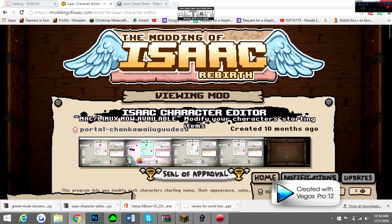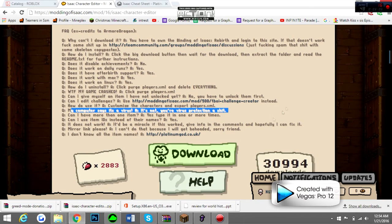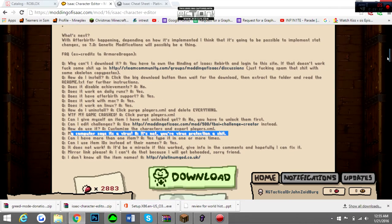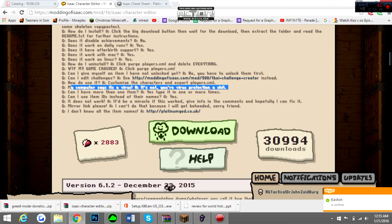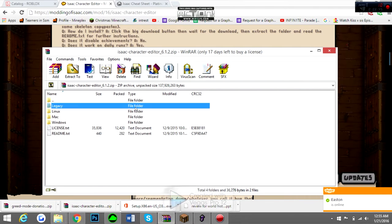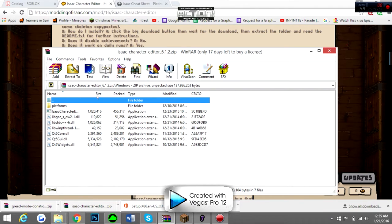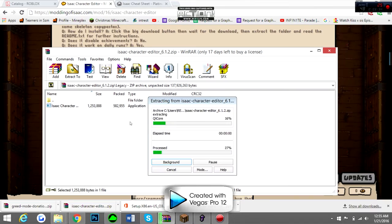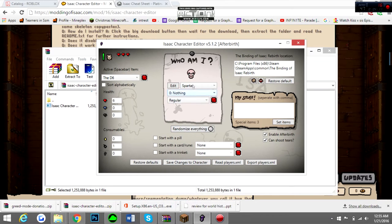When you load the webpage, you'll be greeted with this little interface here. Go down and there should be a download button right here. If it doesn't let you download, it's because you have to log in with your Steam account — it's trustworthy. When you download this, all you've got to do is open the WinRAR file or EXE depending on what you have. I have it right here. Since I have Windows, I'm going to go into Legacy and click on Isaac Character Editor. I already have it open, so I'm just going to reset my character to default and show you guys how to use this.